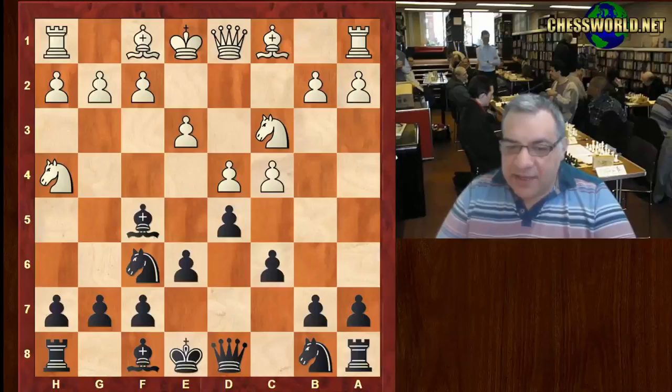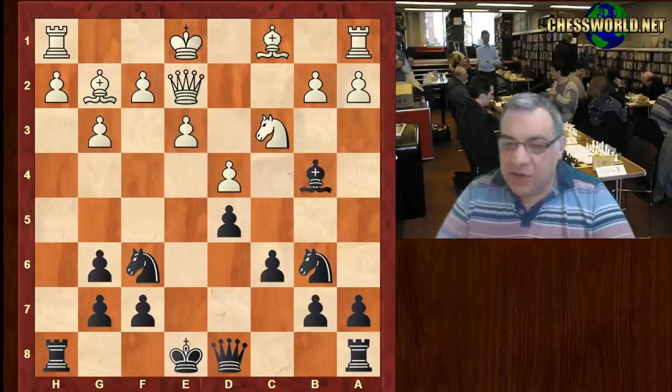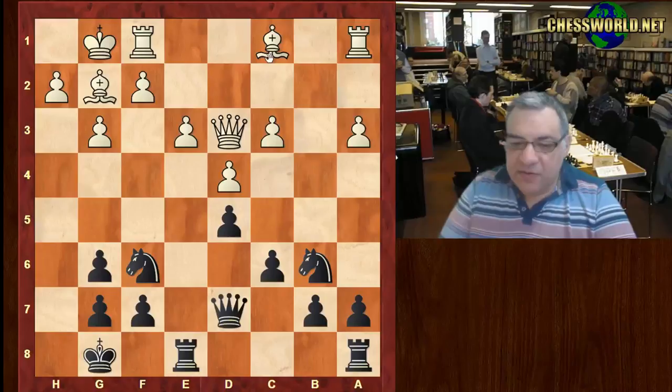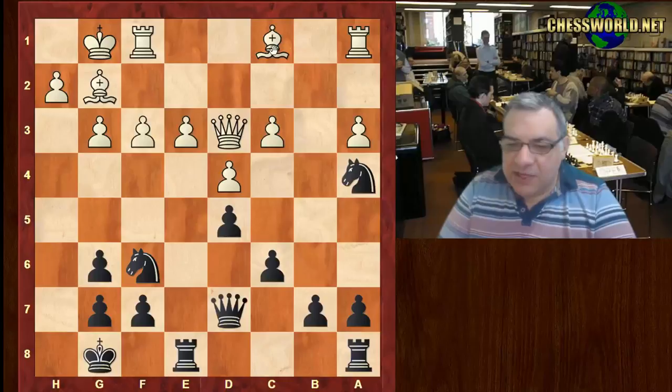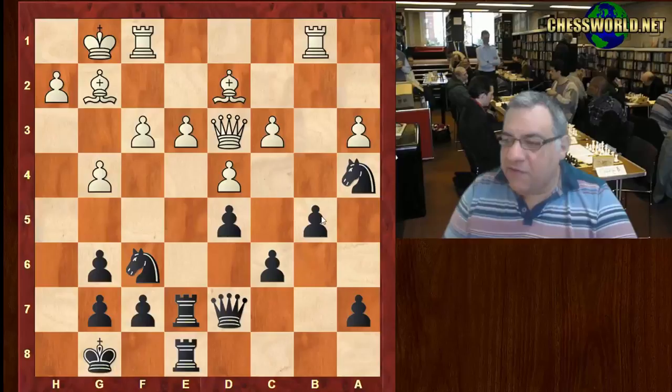With g3, white fianchettos. Bishop b4, Knight b6 — quite a lot of pressure on the flank. Black gives up the dark-square bishop, so it's two knights against two bishops now. White tries g4, and black tries to lock down with b5, locking the queenside. Against the two bishops, this is very much a game of containment.